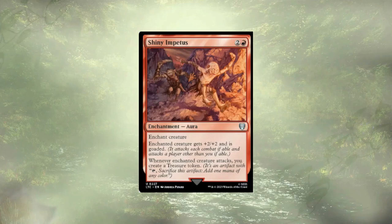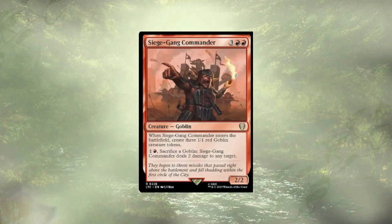Shiny Impetus is actually pretty good value for what it costs — we're protecting ourselves from a creature and getting a treasure per round — but there are powerful combos in the deck that need space. Siege Gang Commander is another cannon fodder-style card, and if we were leaning into recursion it would definitely have a seat at the table, but since we're not, it doesn't get to stay.